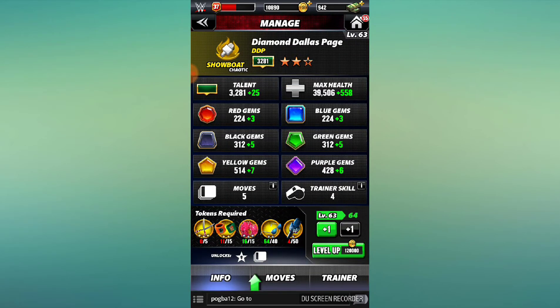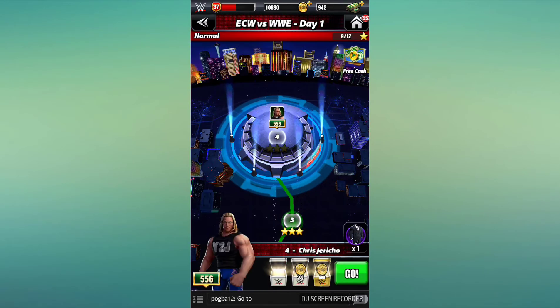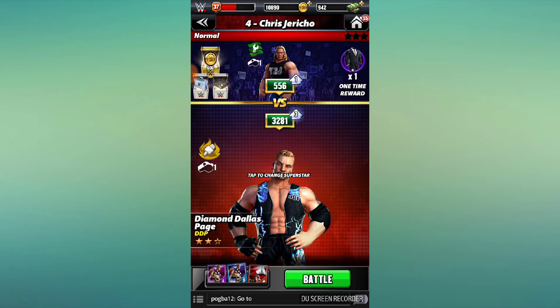DDP is at level 63 and I believe my Big John Stud is level 62. My Mankind is only like level 40-something, so he is pretty far behind. Let's go ahead and put Ric in and check out the limited time tour.